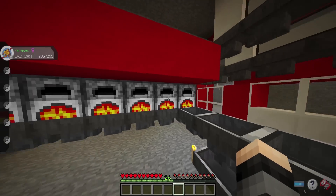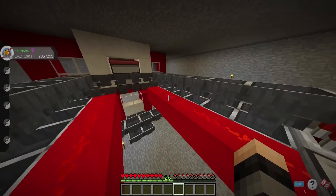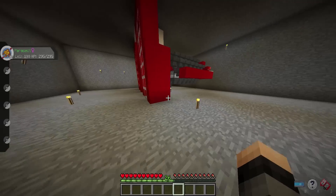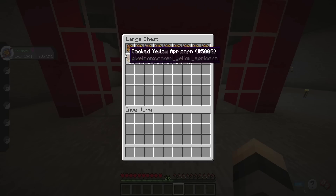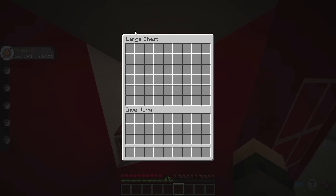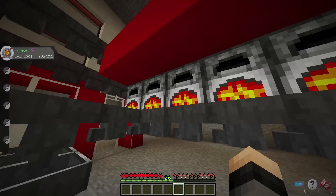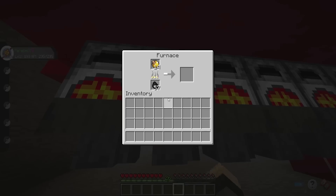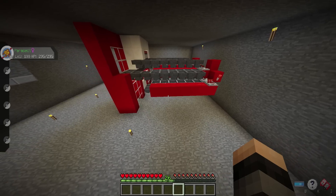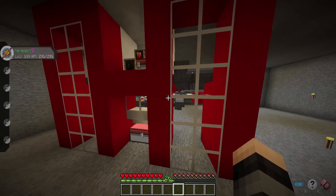There are actually 12 furnaces — six on each side — and we could expand this further out as far as we wanted. I think we can go another 10 or so blocks back, but I didn't really feel that was necessary because 12 furnaces is more than fast enough for our needs. You put the coal in here, you put the apricorns in here, and it just distributes through the hoppers. I use a comparator and a redstone signal to make sure all the furnaces are synchronized, and it's a lot cleaner than what I had set up previously.